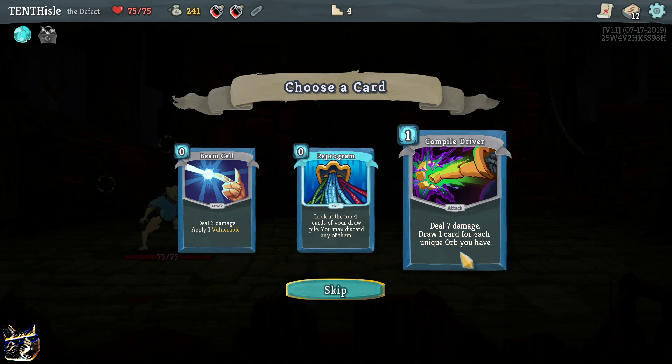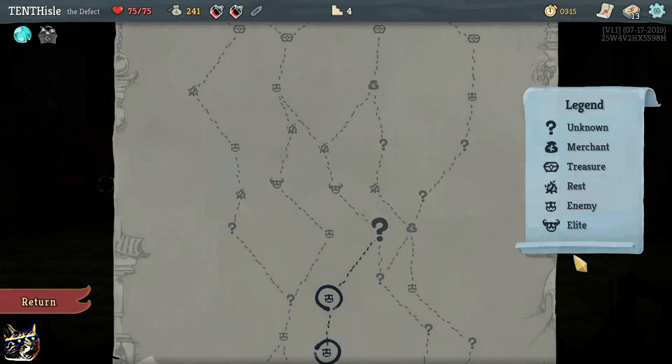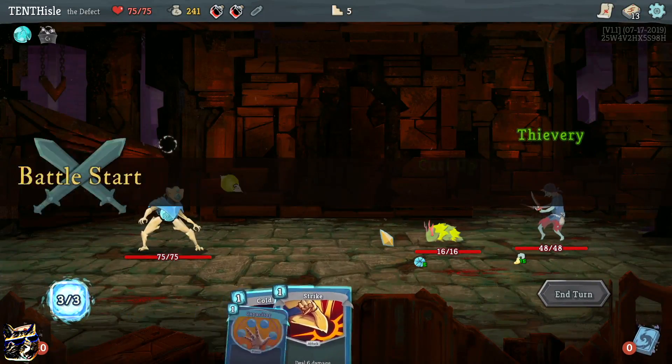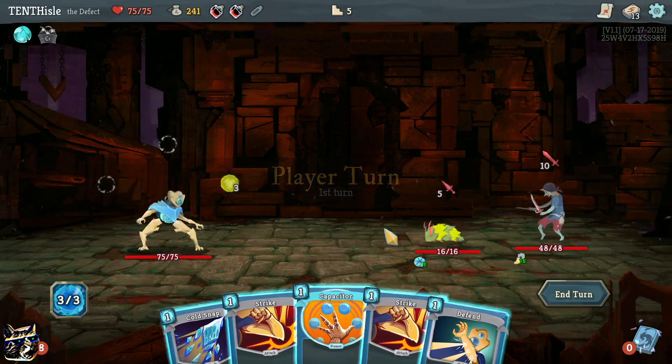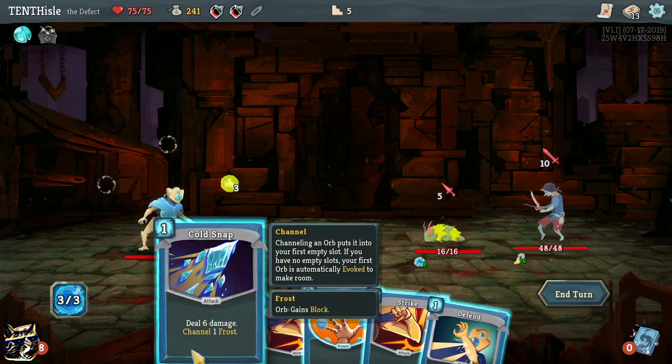Deal seven damage, draw one card for each unique orb you have - yeah that's interesting, I like that. Always feels like a good card. Playing that vulnerable feels really nice. I hope you guys are enjoying the series, I really love this game, it's just right up my alley. I wish I was better at it but I can't really do much about that.